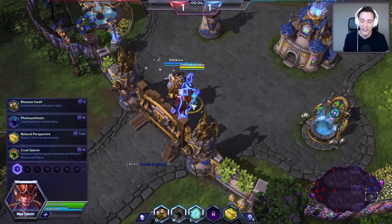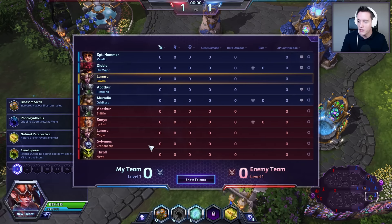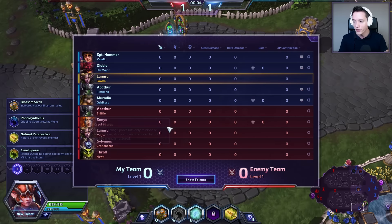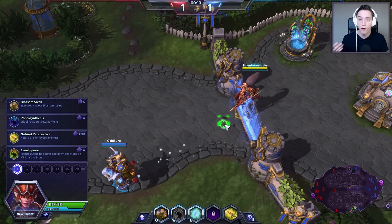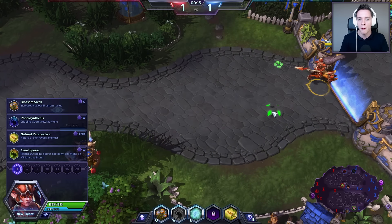Obviously if you're watching this in the future, they'll likely have come out with a couple of different ones. As far as the team compositions go, we got Sgt. Hammer, Diablo, Lunara, Abathur and Muradin — sort of double warrior. And they got Abathur, Sonya, Lunara, Sylvanas and Troll. So they have a lot more damage output than we do, which means my goal for this game and for this hero is to do maximum amounts of damage.